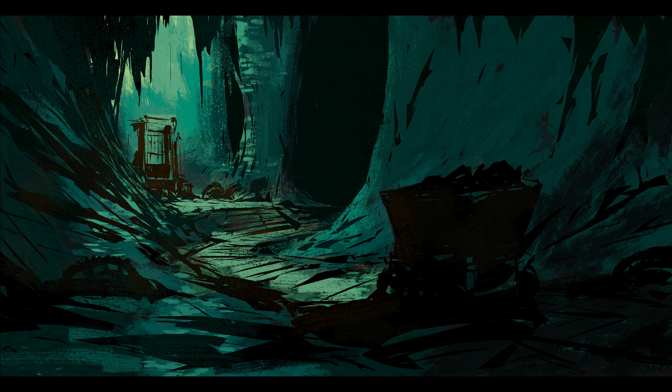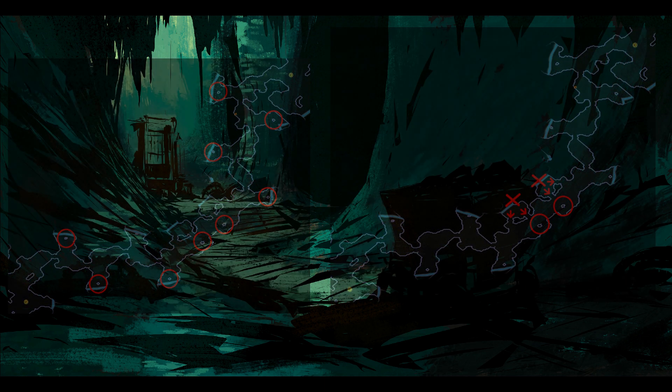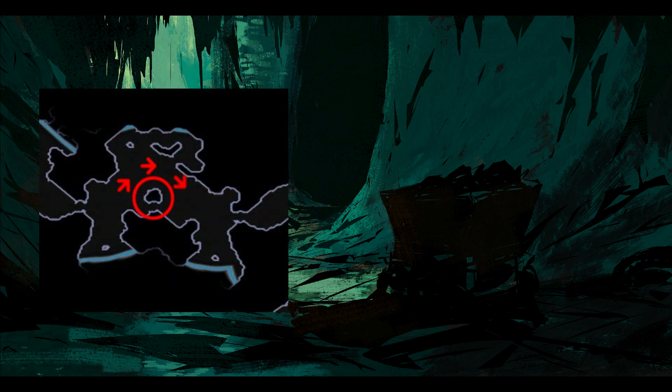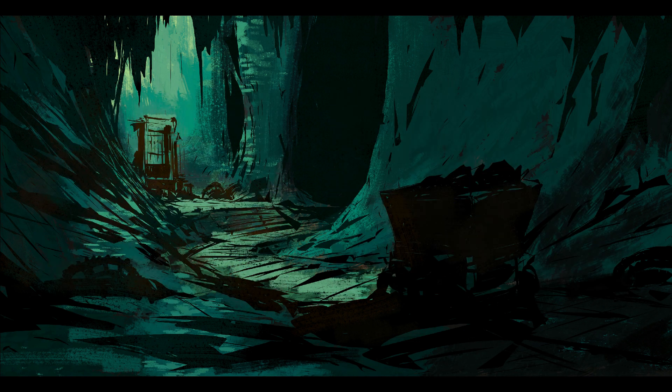To wrap up: small spots and double passageways are always dead ends — always head through single small passageways. Turn around a single large spot and head straight through a double large spot. Now you will no longer have to eat the mushrooms to stay alive, as you can always find your way out.